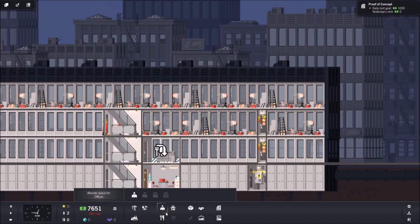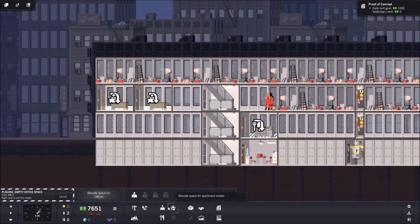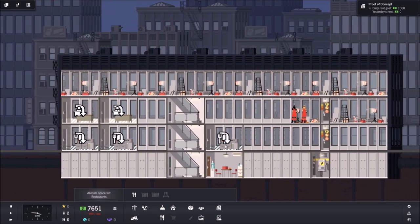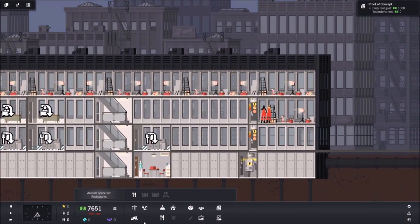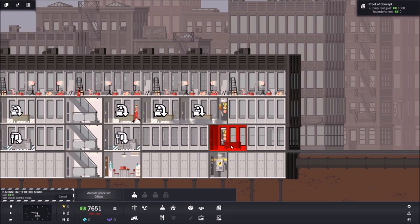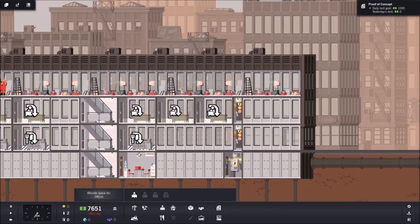We can put some of these in and just leave space for our elevator. Down here, this one will eventually be a restaurant, this one a cafe, and there's a little snack bar type thing as well for some variety. Everything else will be offices. We can zone these out now just for a visual reference, and we'll put in our services over here when we see what the demand is.